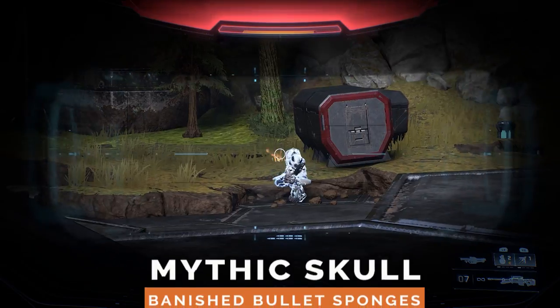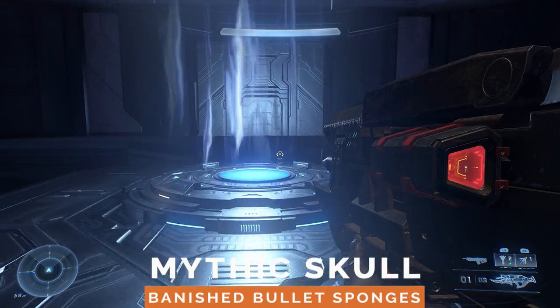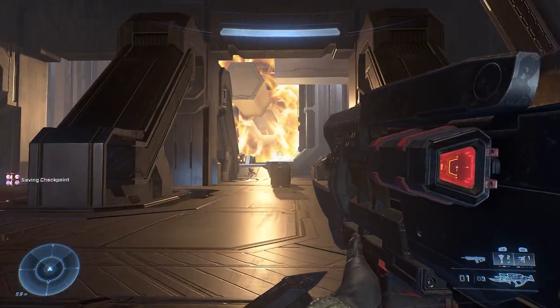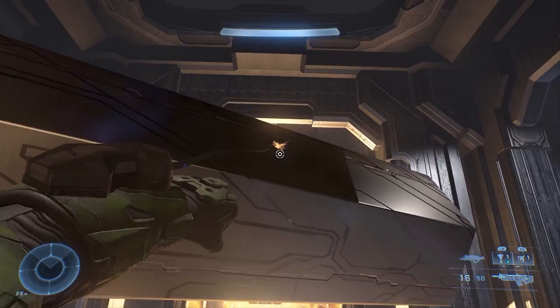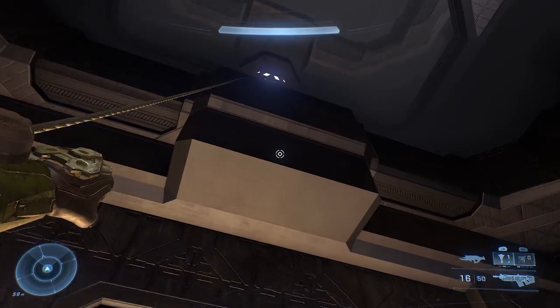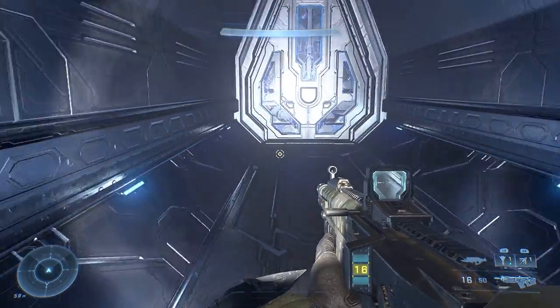The Mythic Skull increases enemy health and is found during a mission called the Command Spire. After a grav-lift ride, you'll enter a big section where hexagonal pillars are sent through these giant flaming yellow gates. Fight your way through the banished until you reach this part where the pillars turn to the right. Climb up this slanted platform and then grappleshot onto a pillar, then quickly grappleshot up into the area above you. Keep going up until you find this blue door. Go inside, and you've got yourself a skull.